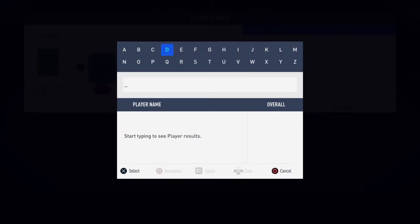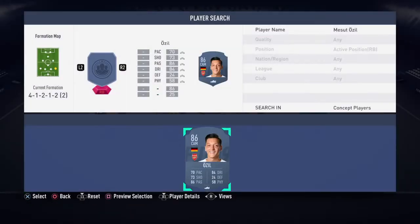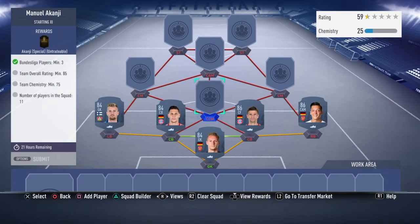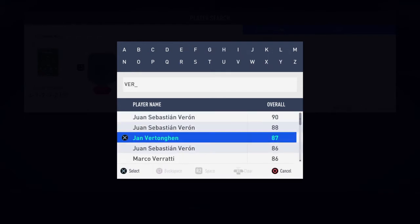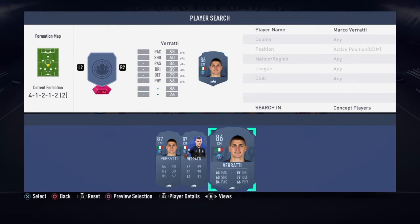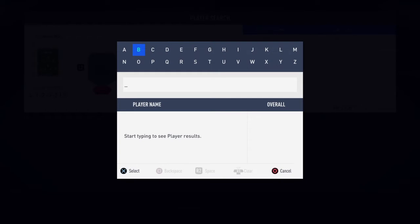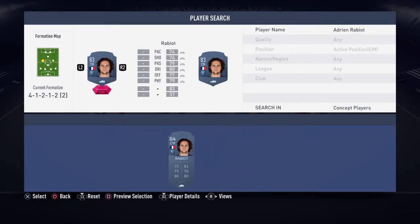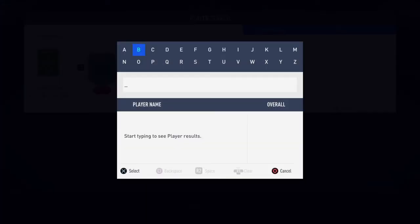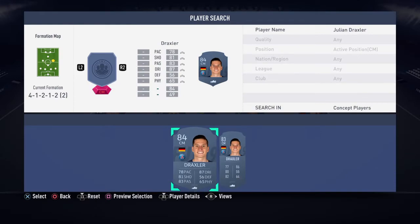At right back we've got a guy who retired from international duty a couple of months ago — Mesut Ozil from Arsenal. Then we've got a centre mid which is a walkout on this game — Marco Verratti from PSG, his base 86 rated card. Make sure you get his right rated card because I don't want you buying the higher rated more expensive cards. Left centre mid we've got Rabiot, right centre mid we've got Draxler — the trio of PSG players.